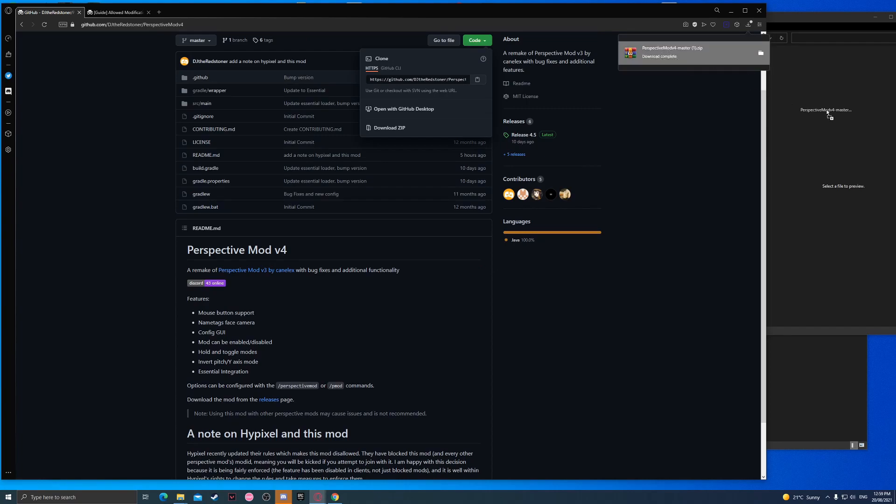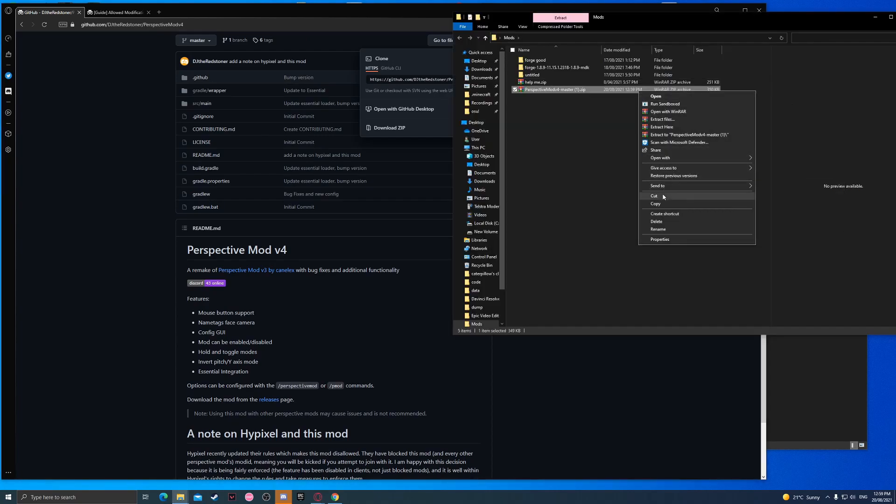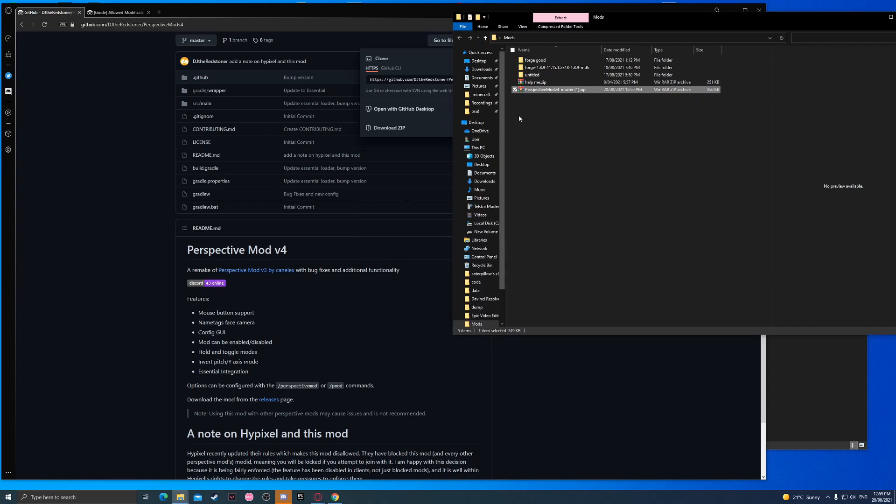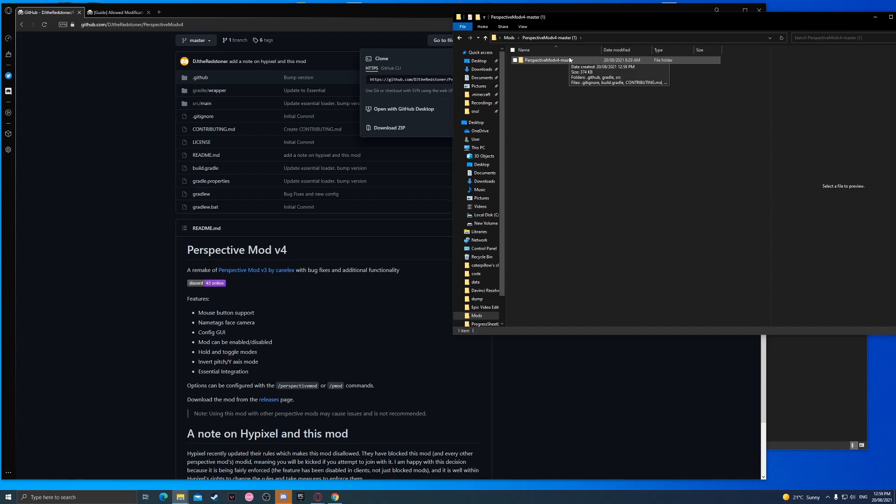Now you download it and then you extract the files. You go to here — watch this step very carefully, this is where the hacking part comes in.